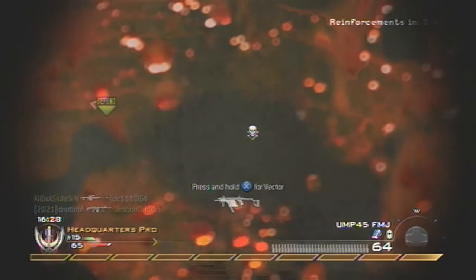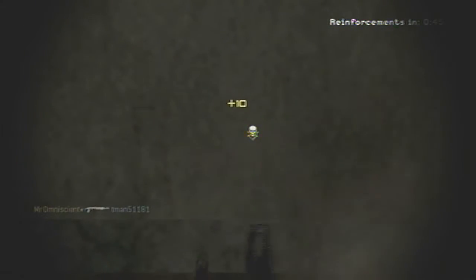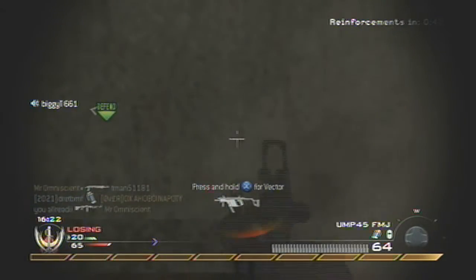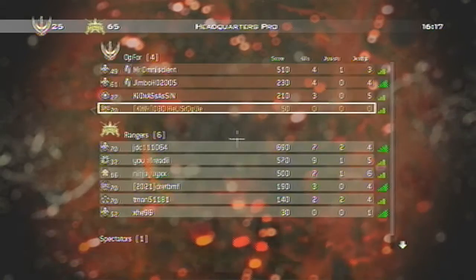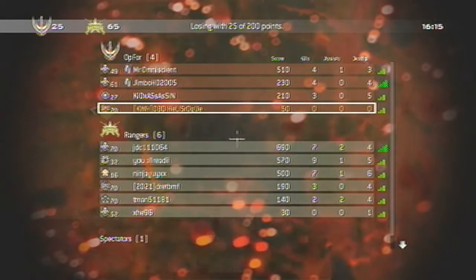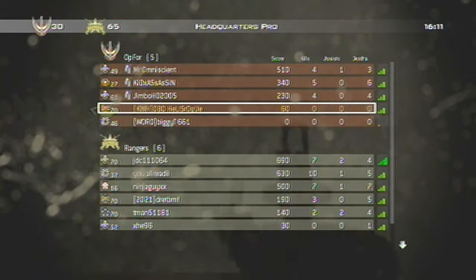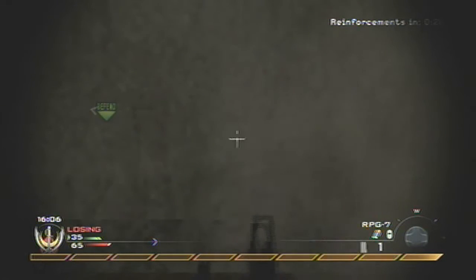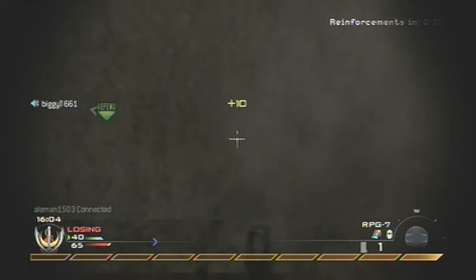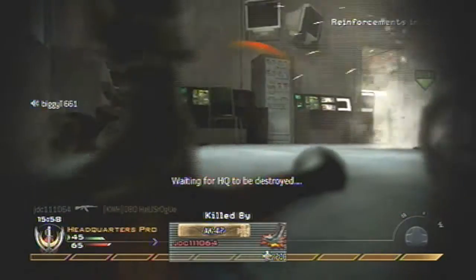And the headquarters disappear. For me when I play Headquarters, I'm the guy that captures it and tries to hold it the longest. I'm not really trying to get a lot of kills or killstreaks — I'm just in the base capturing. The setup I use for this is UMP with FMJ. You can use any submachine gun with FMJ just so you can shoot through walls.